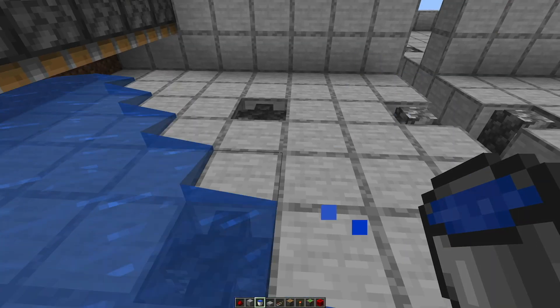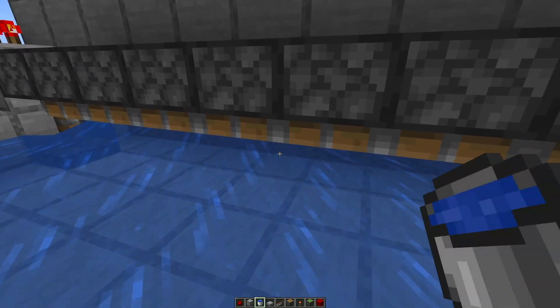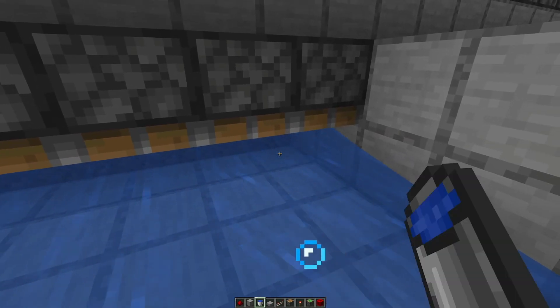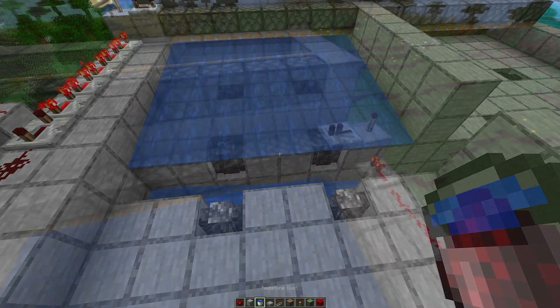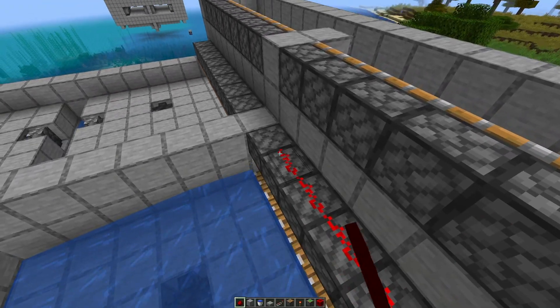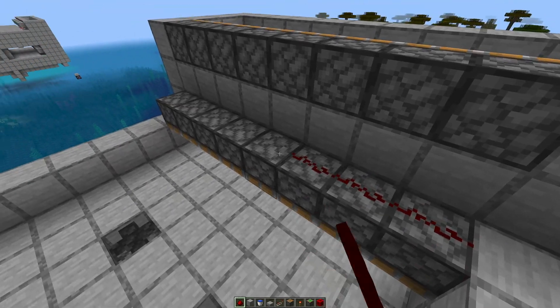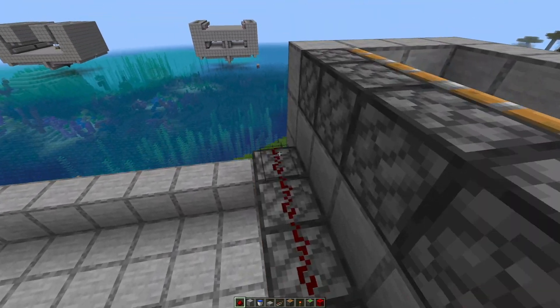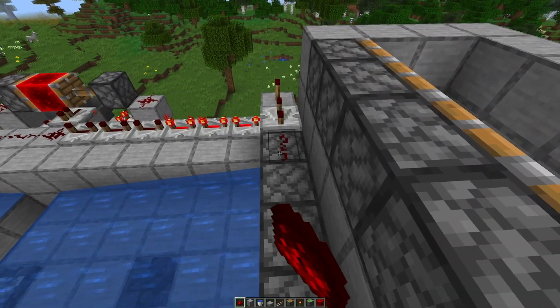Put in water — remember it has to be water sources on all sides, on all blocks. Do this in all four spaces and it should run out to here. Then put redstone directly on top of the pistons and they should go down. Skip one — only on the pistons themselves — and do that on both sides.